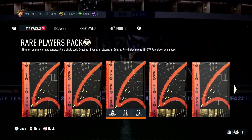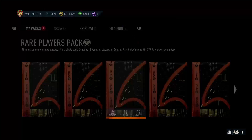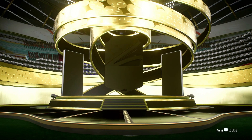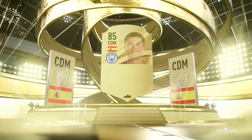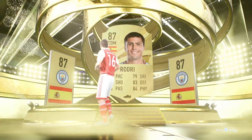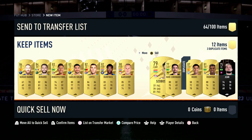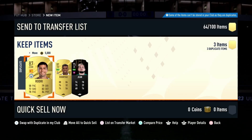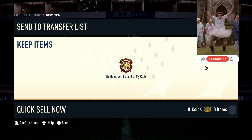Okay, so here we have our tradable Rare Players Pack. Let's open it and see what we can get. It's a walkout — that's good. It's going to be Roger... I've just packed him in the previous one. It's tradable though, at least this one, so that's very good. Anything else? No, nothing else.